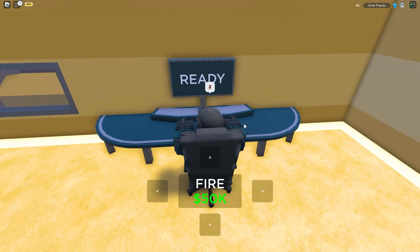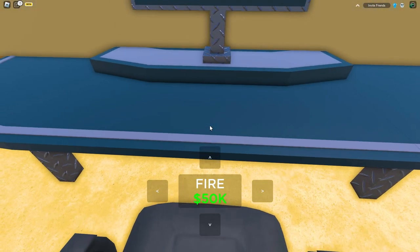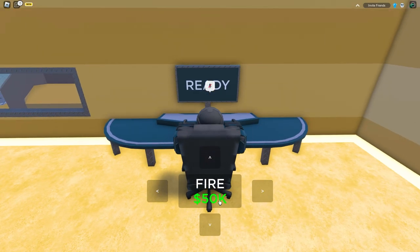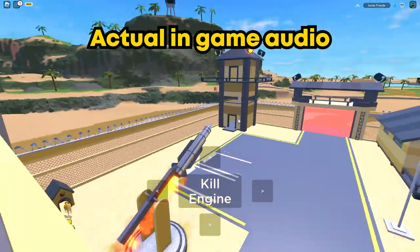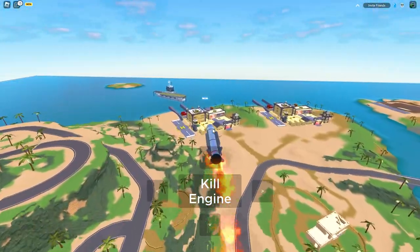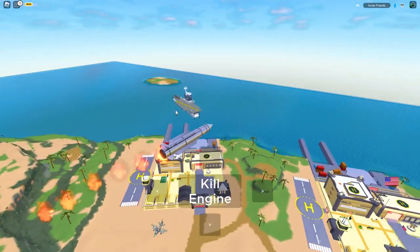Alright, the cooldown is done so we're gonna hop in the chair. Sometimes the 50k prompt comes up right away — yeah, there we go. Sometimes I have to zoom in and then it comes up for me, and sometimes you just gotta sit there and wait a few seconds. But there you go, it's 50k.